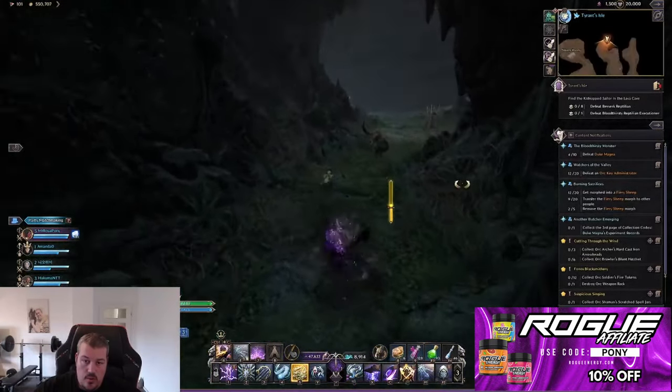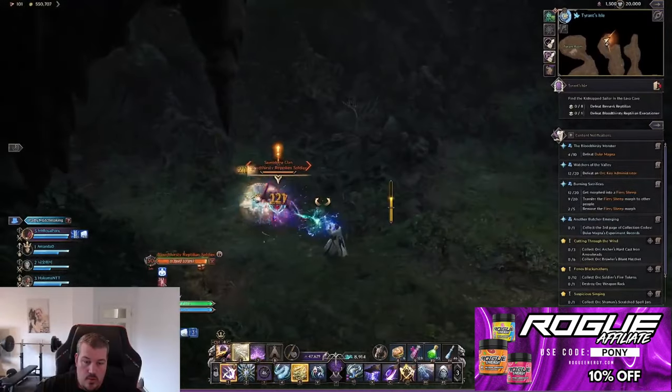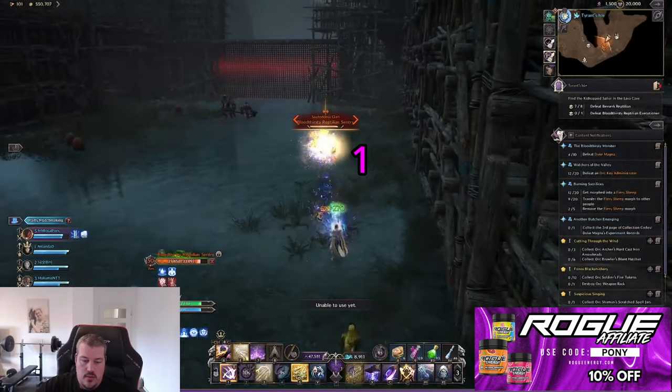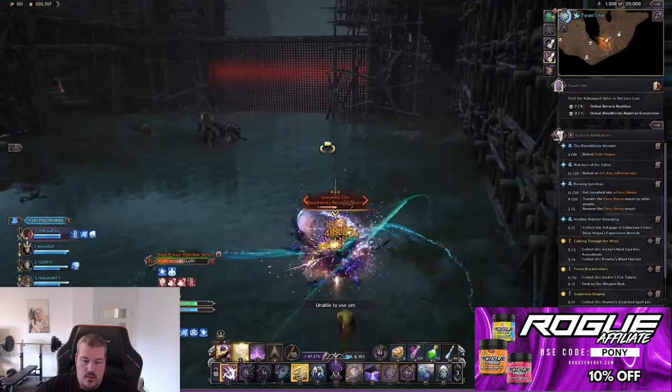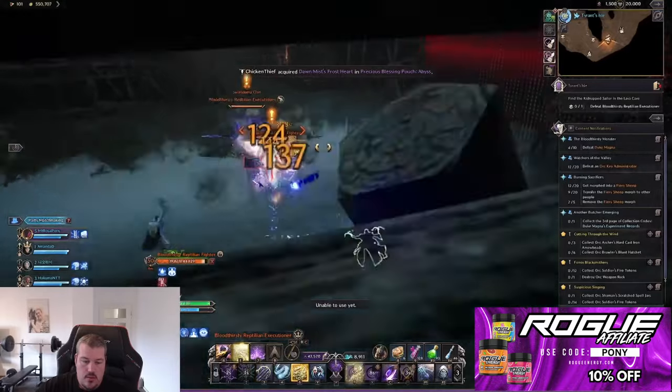In the second cave, you want to kill exactly six reptilians on your pathway and ignore the rest. The reptilians sometimes spawn little adds — you can ignore those and just run away. The next mini boss usually has two reptilians standing by it that you aggro anyway, so here you get your eight out of eight quest completion, and you can kill the mini boss to advance.